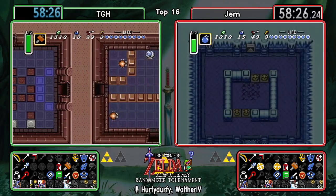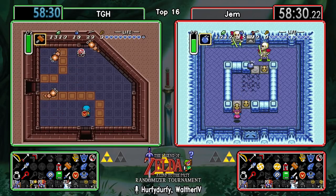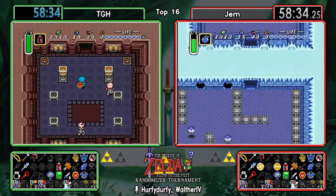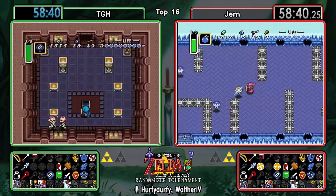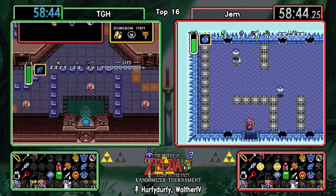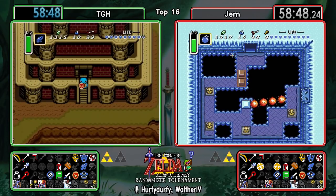TGH makes it through the tower flawlessly - doesn't even need to use the crystal switch blocks to gain iframes or anything. Gets rewarded with five rupees. Meanwhile, Gem decides to never check Hera. That's definitely some time they can save.